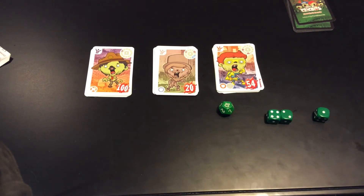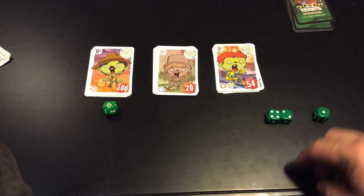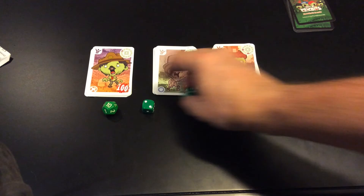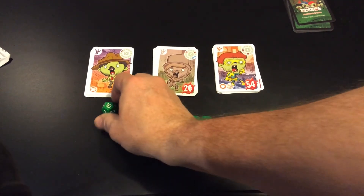We have 10 squared is 100, 2 squared is 4, 4 plus 1 is 5. I see what he's doing — he got two zombies with this one.